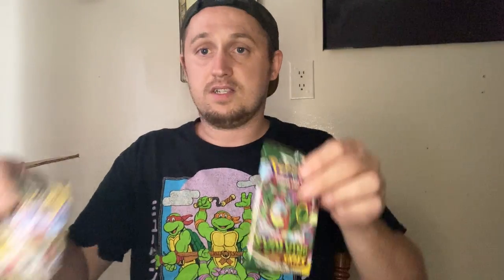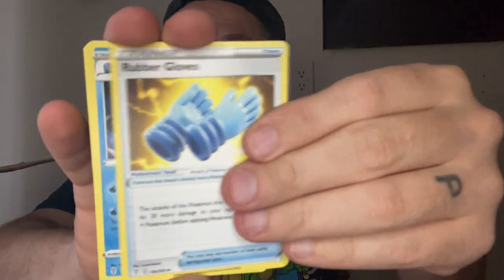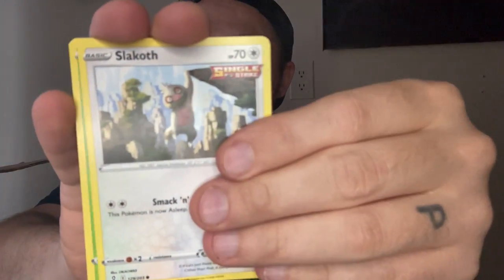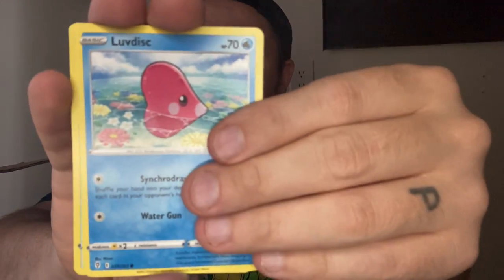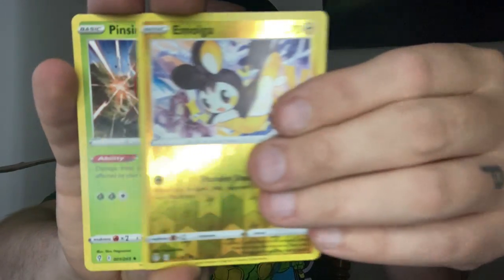Two Evolving Skies left — this is it. Sorry this video is so long, I just had to do it. Fire Energy. Rubber Gloves, Tentacool, Hippodon. Can this Evolving Skies last two packs be good to us? It's not good to us. Keep the anger in — you got a Gogoat.